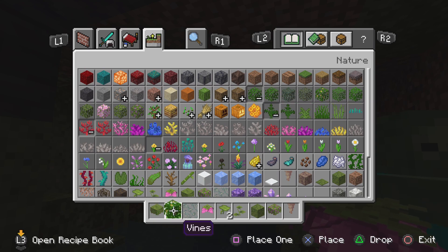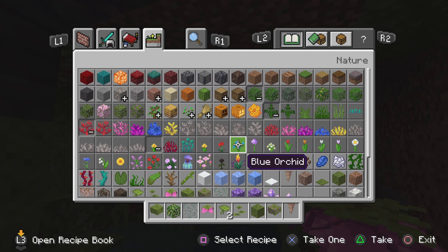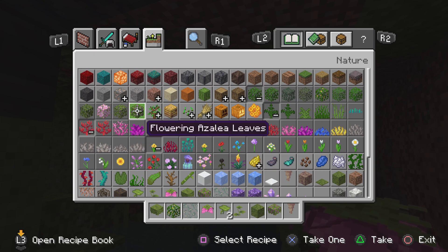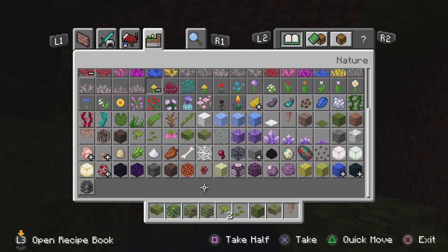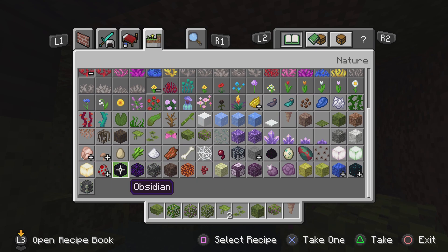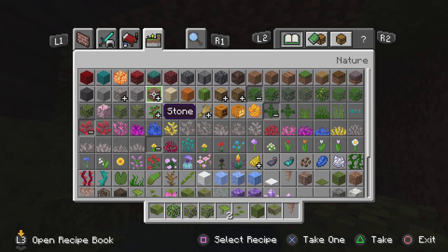We'll use some leaves in this build. The thing is, where are the glow berries? That was the thing I was going to add, but I'm not seeing it.